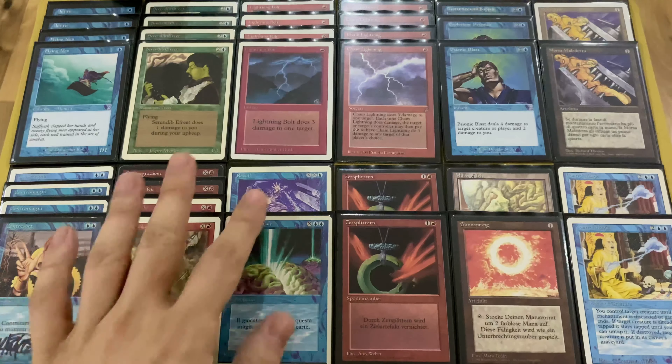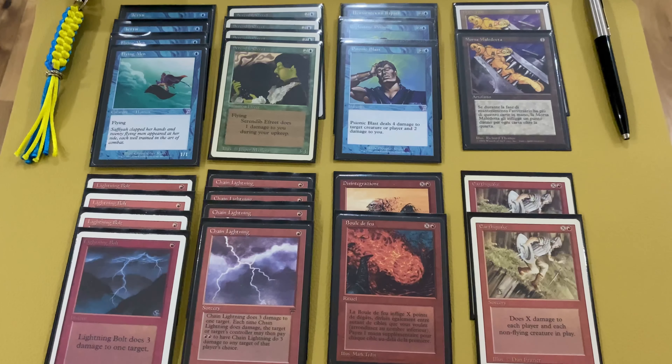The deck also contains big mana spells. My version contains Disintegrate and Fireball, but maybe two Fireballs is better — I just like Disintegrate. Fireball can kill creatures, not just one creature but a lot of creatures, and deal as much damage to the opponent as mana you have. Disintegrate is similar but it can kill only one creature; however, if it's a Sedge Troll, the troll can't regenerate from it. Good.